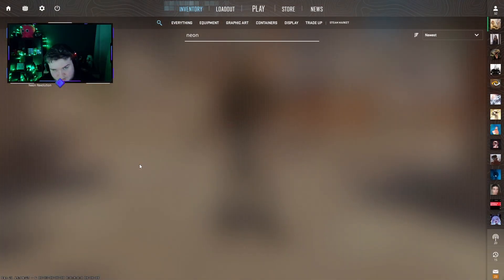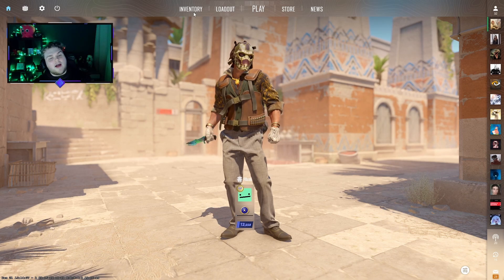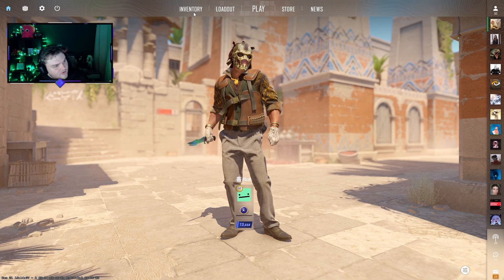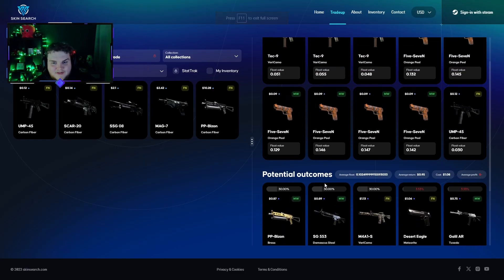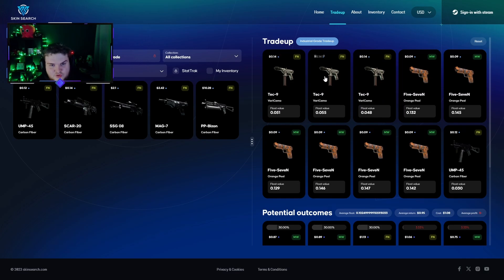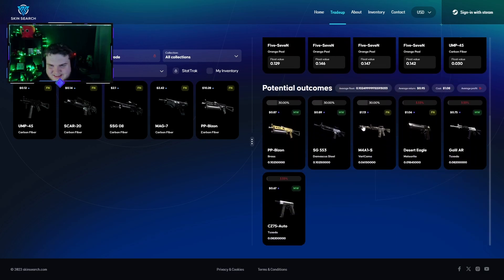This is something very new to me — I have not looked at the trade-up side of things. With that, I've made a mistake while planning today's video. I've made three planned trade-ups. The first one is from 10 nine Varicamo, some orange peels and carbon fibers into these skins. However, if we do make profit, we're kind of banking on this 30% Varicamo coming through. If it doesn't come through, we're a bit buggered — but still, a 30% chance is pretty solid.